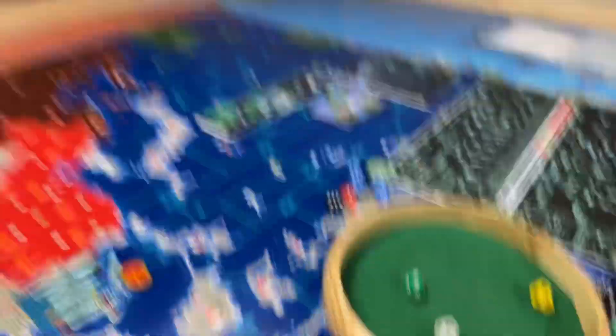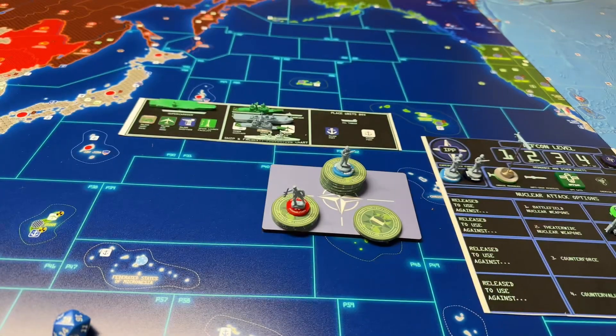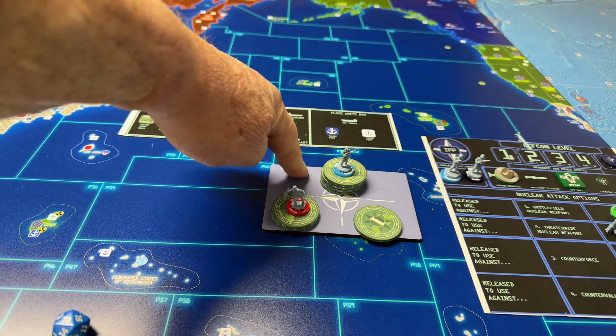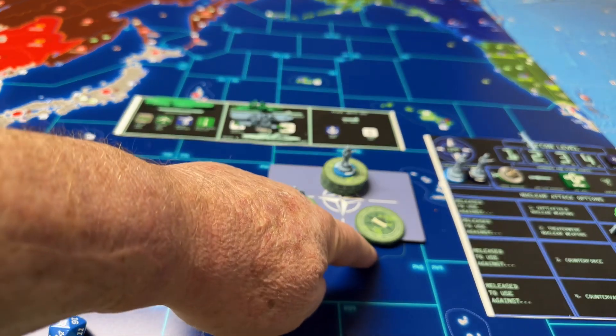Okay, next, our build. We had eight in the bank. We spent one to repair the damage. I'm going to buy an airborne for four, a paramilitary for two, and we're going to save one.